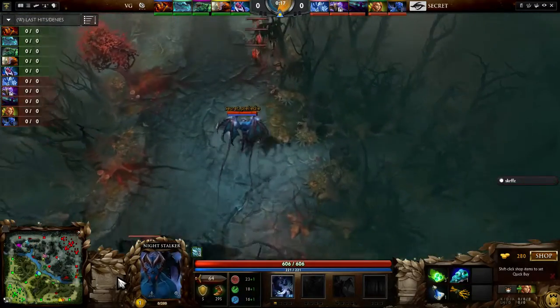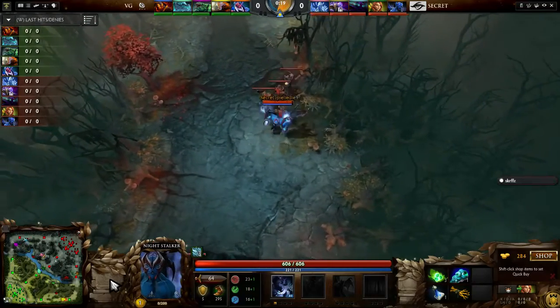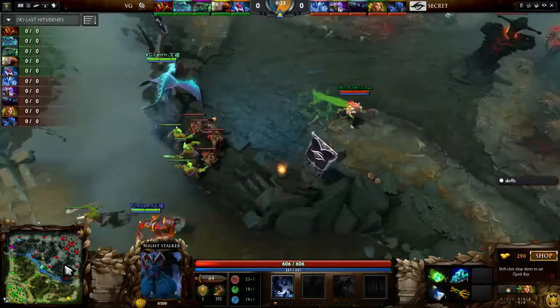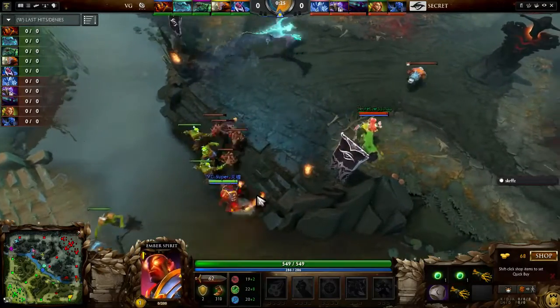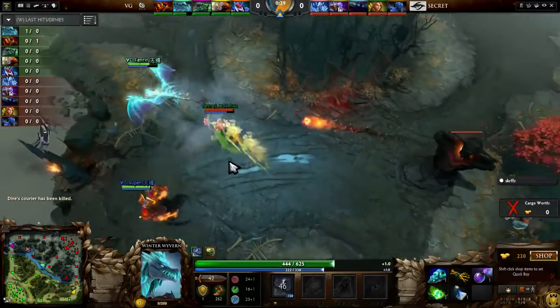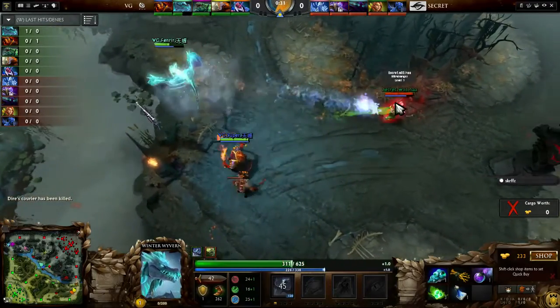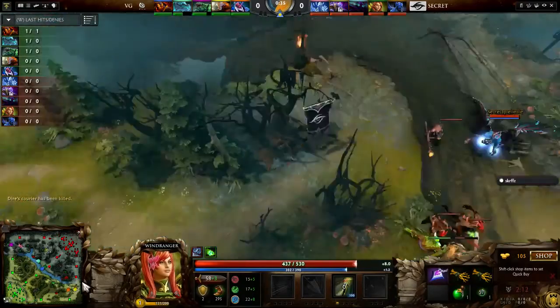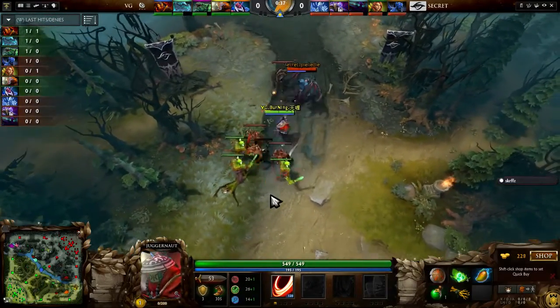He doesn't really need his mana for now, but later it will help a bit. Very nicely set up by Team Secret. They knew they had such an overwhelming advantage at that bottom lane with double Ion Shells plus a Chilling Touch. And the courier's going down — Fenrir finds that opening nice and early, and Weehaw is not going to be able to depend on that courier for the next three minutes.